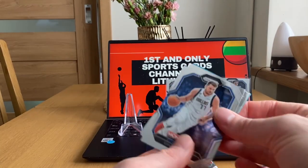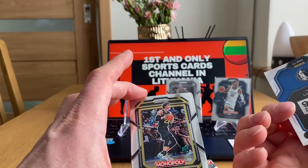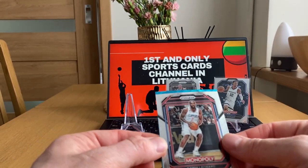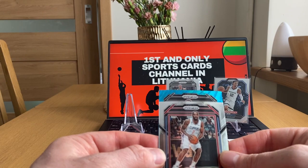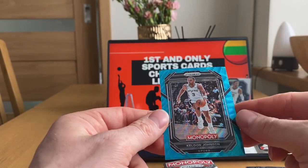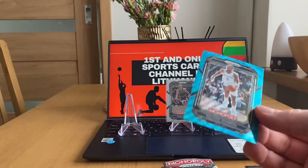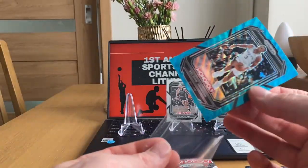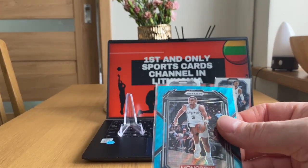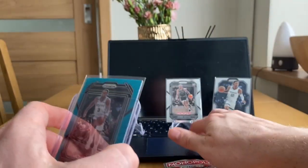Pack number two — we have Teal! Luka Doncic, nice. PS again, PS1. Lauri Markkanen, Kawhi. And is it a rookie? Unfortunately it's not a rookie — the team is Spurs, so it's Keldon Johnson. It's slightly off-centered and it's not a rookie, but it's Teal. Very nice. That was the expected colored card.